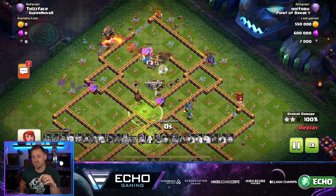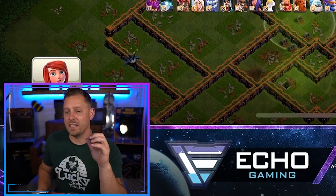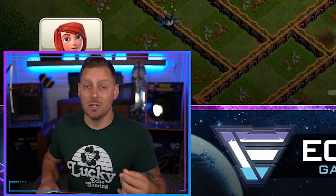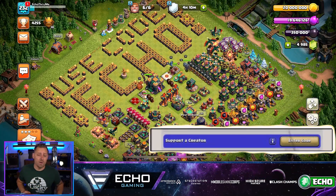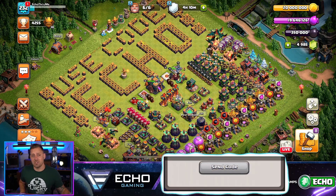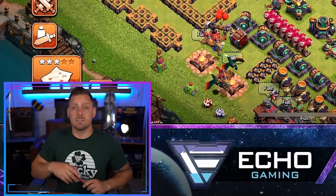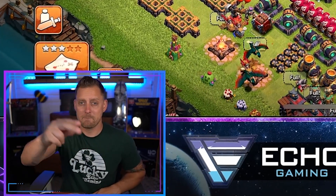If you didn't see my previous video highlighting the super bowler strategy exclusively, go check it out — it's on the channel. Learn how to be successful with the super bowlers. Hope you guys enjoyed today's video. Remember to use code ECHO whenever you're buying your season pass inside of Clash of Clans, Brawl Stars, or any Supercell game. Subscribe to the channel and ring the bell for more Clash of Clans and other mobile games. Have a great day and be good.